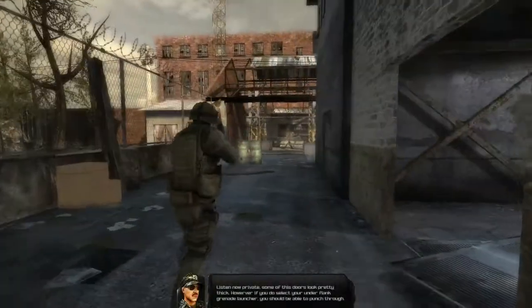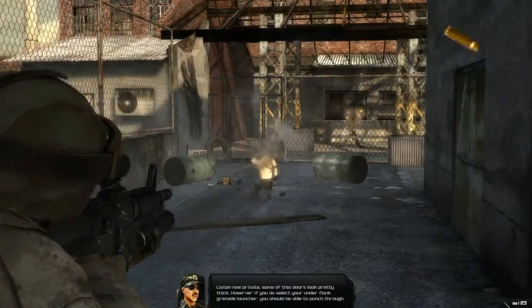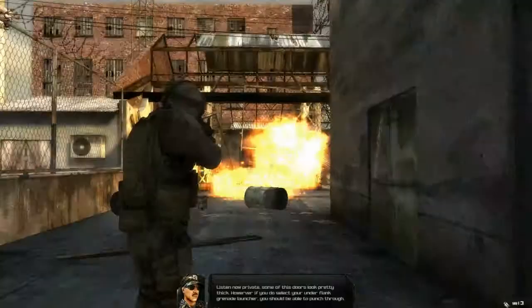Okay, listen in, Private. Some of these doors look pretty thick. However, if you select your underslung grenade launcher, you should be able to punch through. Let's go.